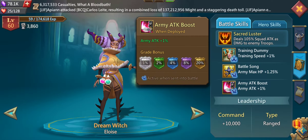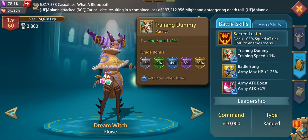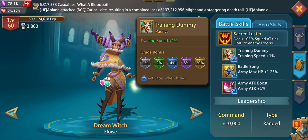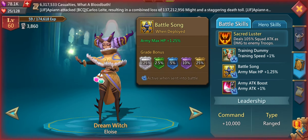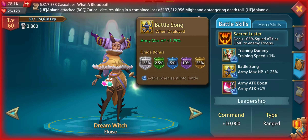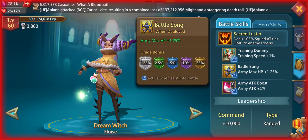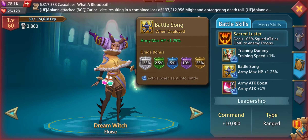Another thing you have to know about the battle skills: the first skill is always activated as soon as the Dream Witch is hired, so you don't have to set her as a hero being sent into battle with your army or as a leader. The next two skills are only activated when this hero is being sent into battle — either set as your leader, sent to the wall to defend your castle, or sent with your army into battle.